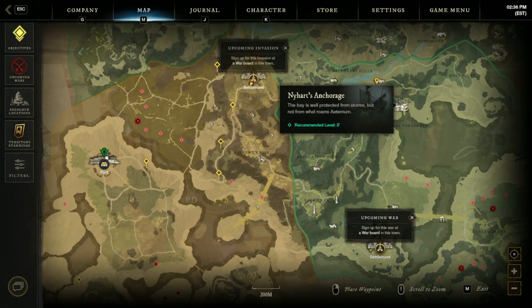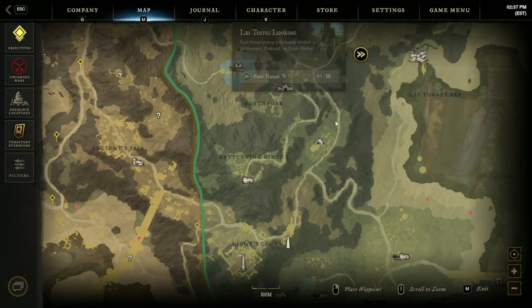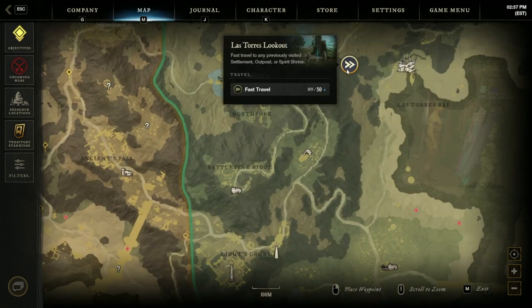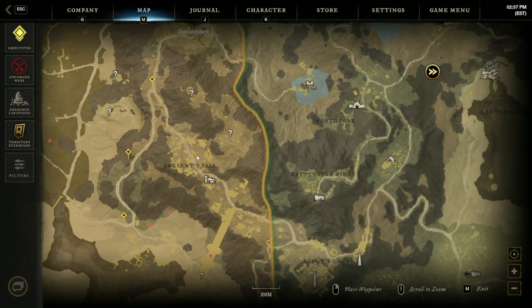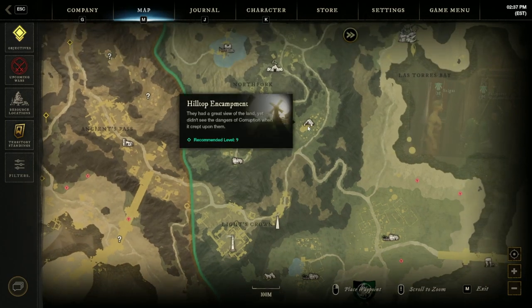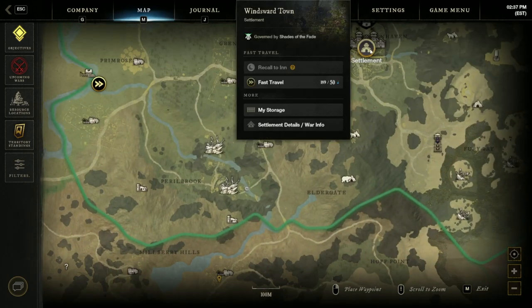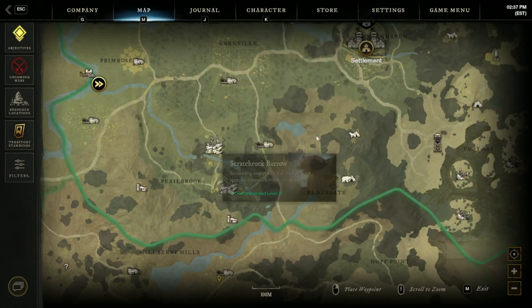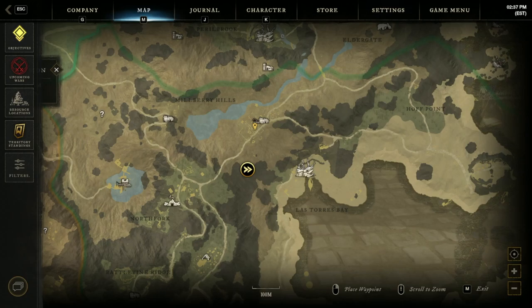For this run, if you're below level 25 I'd stay in this area, and if you're under level 20 I wouldn't do most of this run. There's a First Light version where you hit the lookout, come down to the Anchorage, then Hilltop Encampment and Light's Crown. I prefer coming through Ancients Pass, grabbing the southern part of Ancients Pass, Light's Crown, the Hilltop Encampment, the Anchorage, and then Campbell's Rest. There are tons of resources along the way.